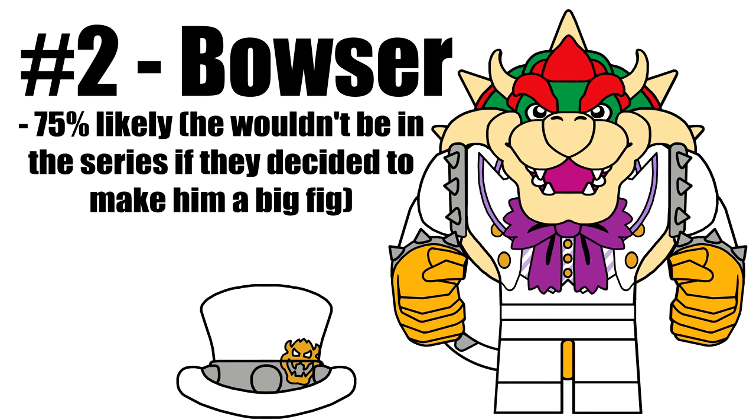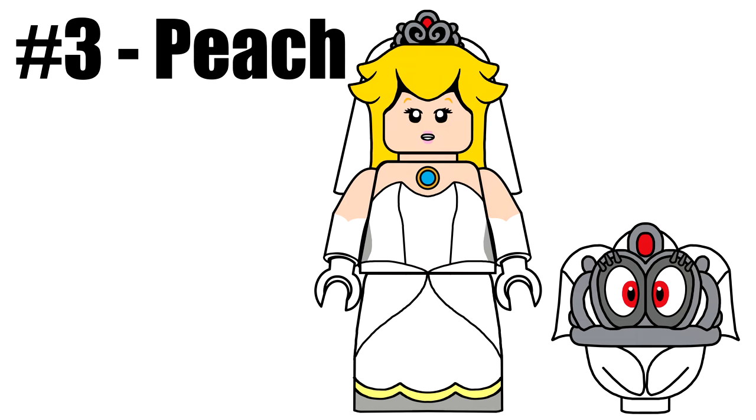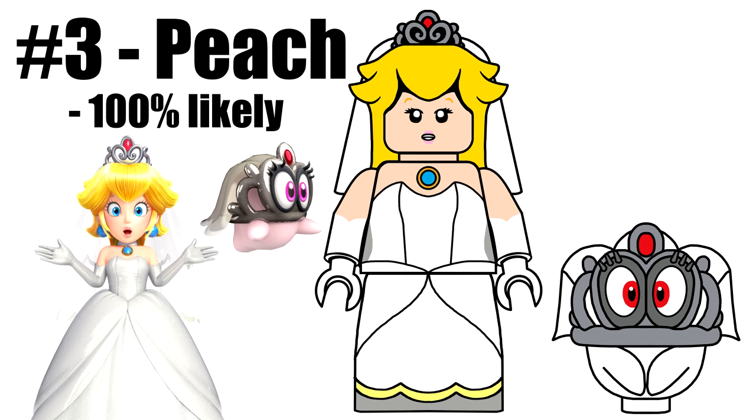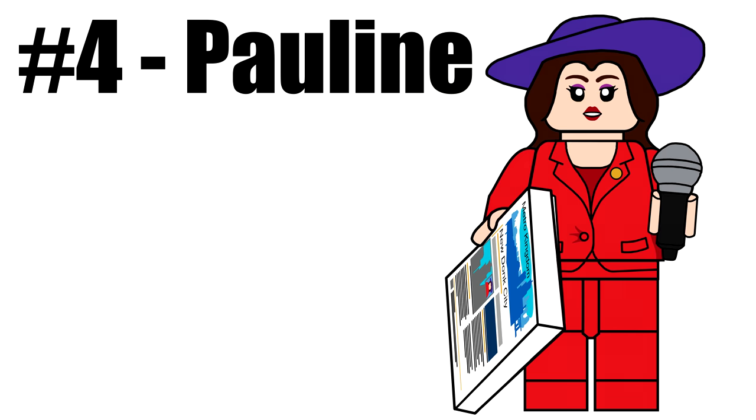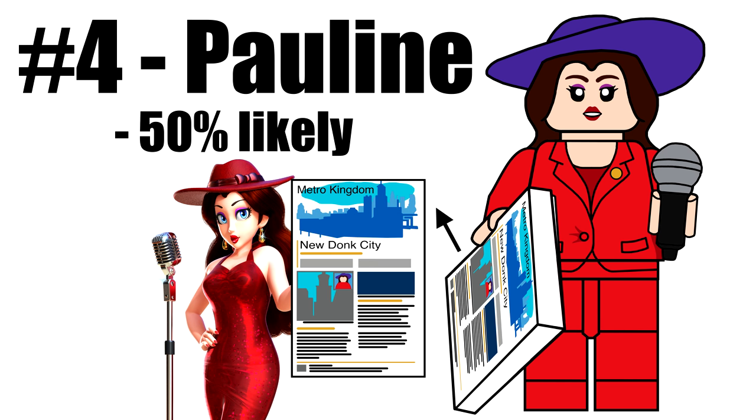His tail piece would be printed his skin color at the back, since they don't really make dual-molded tails. Peach is also in her wedding outfit, with a new tiara and veil that can attach to her hair, dual-molded arms, and the character tiara as an accessory — another new piece. The last of the Super Mario Odyssey figures is Pauline, who uses a new hair and hat combo. Her accessories are a microphone and the brochure for New Donk City, printed on a 2x3 tile.